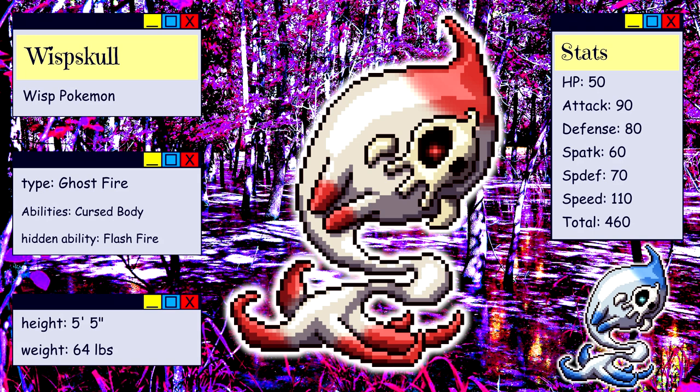I made it a Ghost/Fire type with the ability Cursed Body, or Flash Fire as a hidden ability. Stat-wise, I wanted to keep it around on par with Dusclops. I may possibly create an evolved form for this at some point in the future to be in line with Dusknoir. For the shiny, I thought the next best looking scheme would be to just shift everything blue. So between the two of them we now have red, white, and blue.